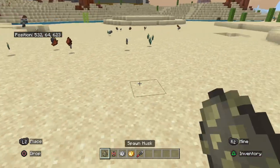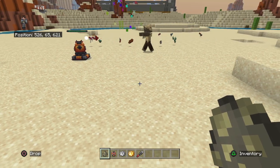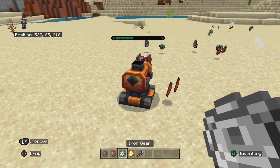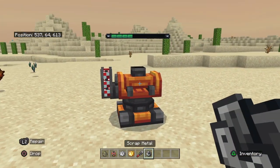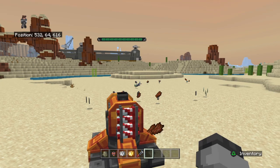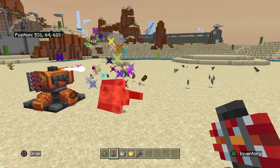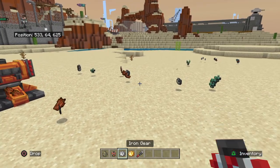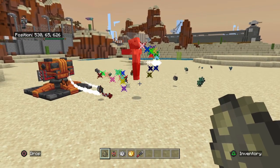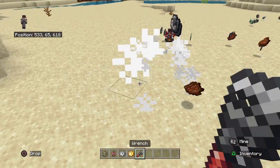Okay, firework launcher - here's the firework launcher. It's like a missile. Here's the level two - it'll shoot like two rockets at once. And for the max level three, it'll shoot like three rockets.